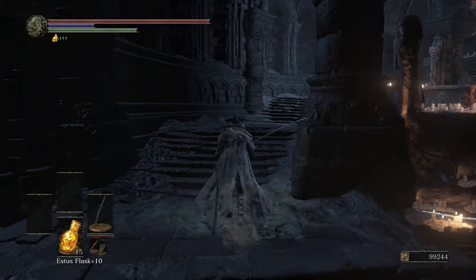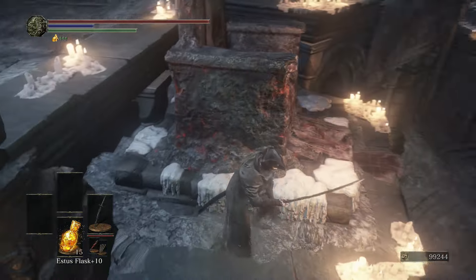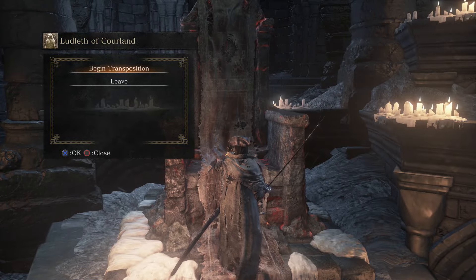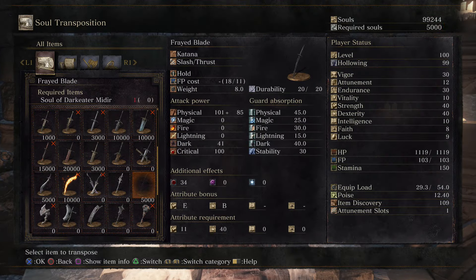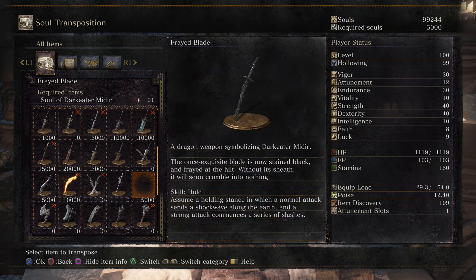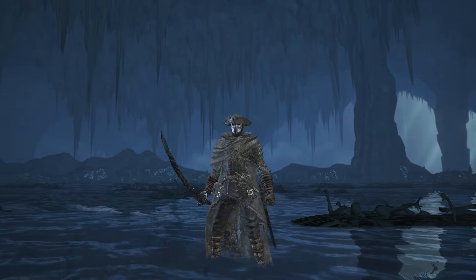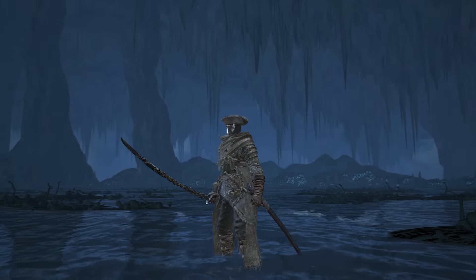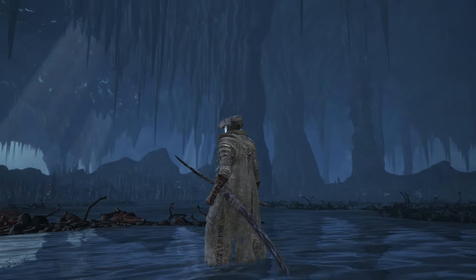Once you beat him, come back to Firelink with his soul and go to the NPC who trades souls for weapons. Come over here and you'll see this katana right here — the Frayed Blade. This is so cool looking and the move set with this is very awesome as well.